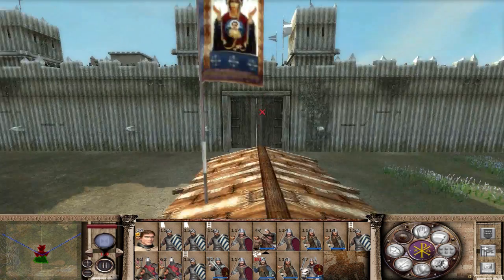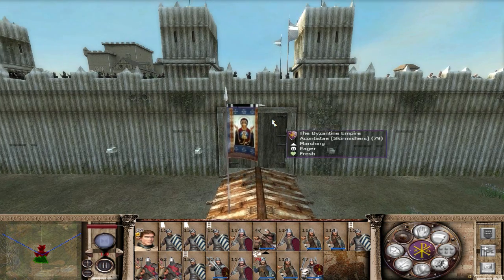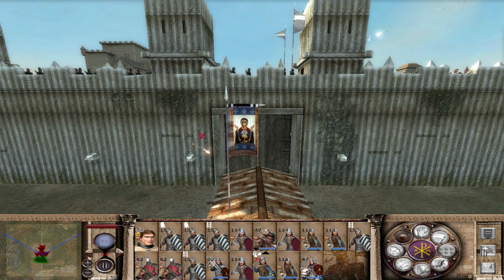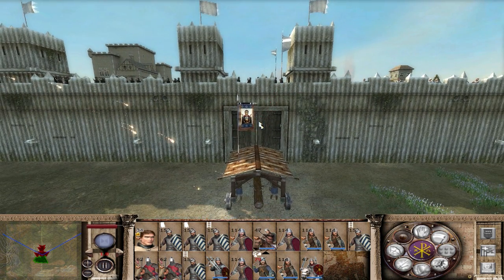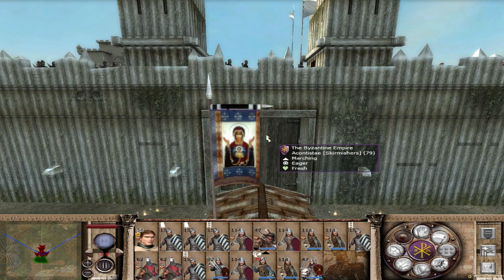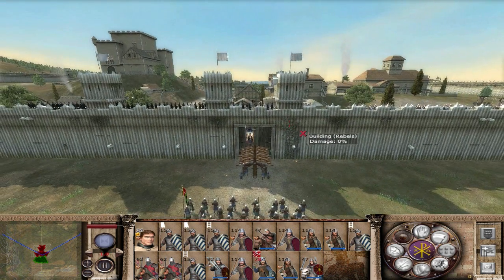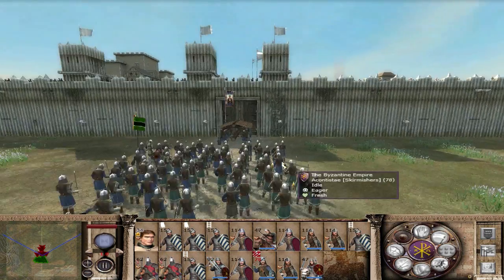I really love all the banners they have for each of the factions in this game. They're not just generic faction banners anymore — different units have different banners to go with them. They're all faction-specific, so we've got a Byzantine hero on our battering ram, which I find pretty cool.